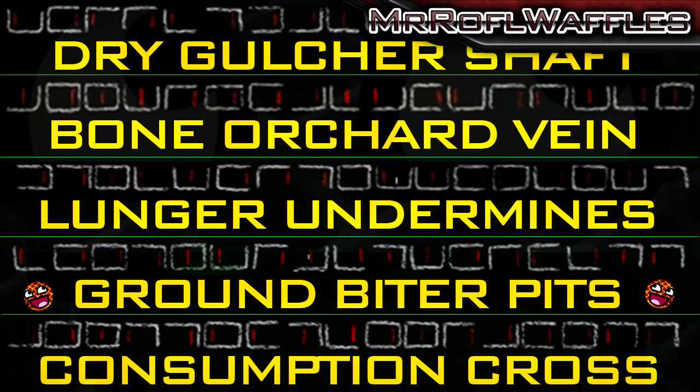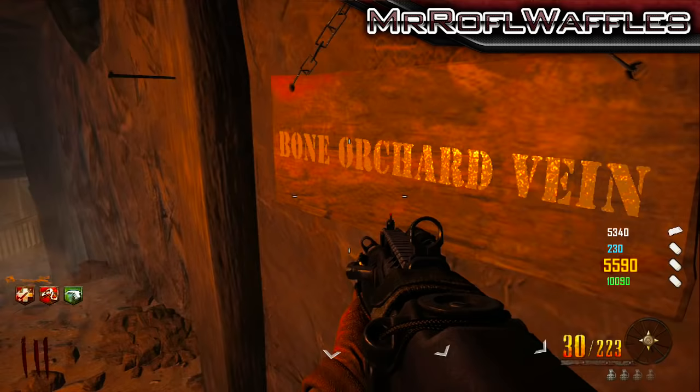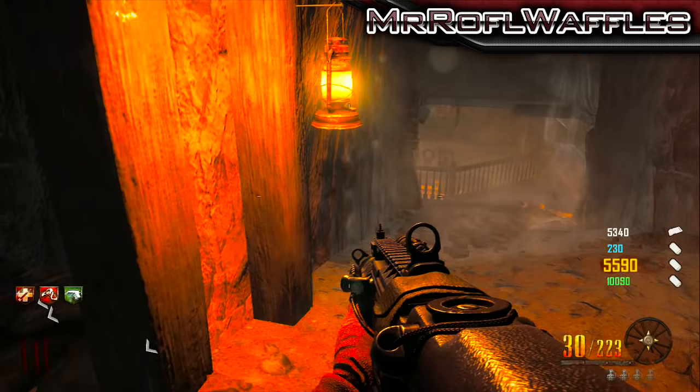So why do we need these names? Well, in the tunnels, you can actually find signs with these names on. What you're going to need to do is buy either a bowie knife or galvanuckles, and knife the signs that you have written on the wall in ciphertext. If it says Consumption Cross for you, then you need to go and knife Consumption Cross. There'll be three of them, and after you knife the third, a wisp will spawn.